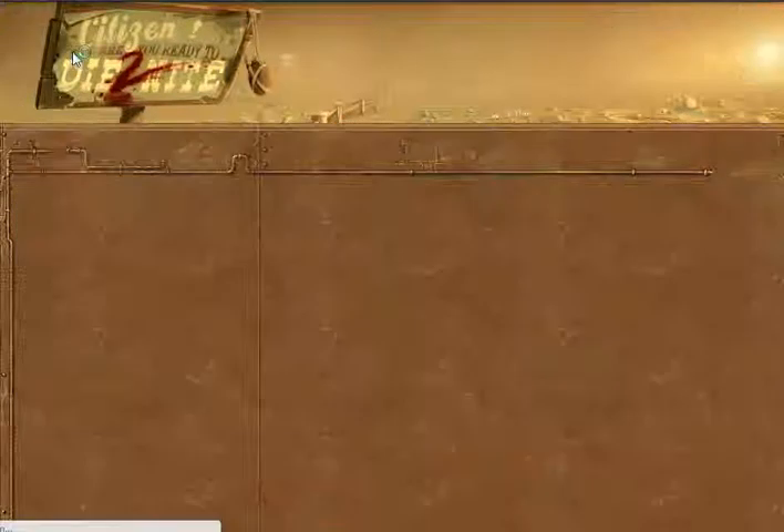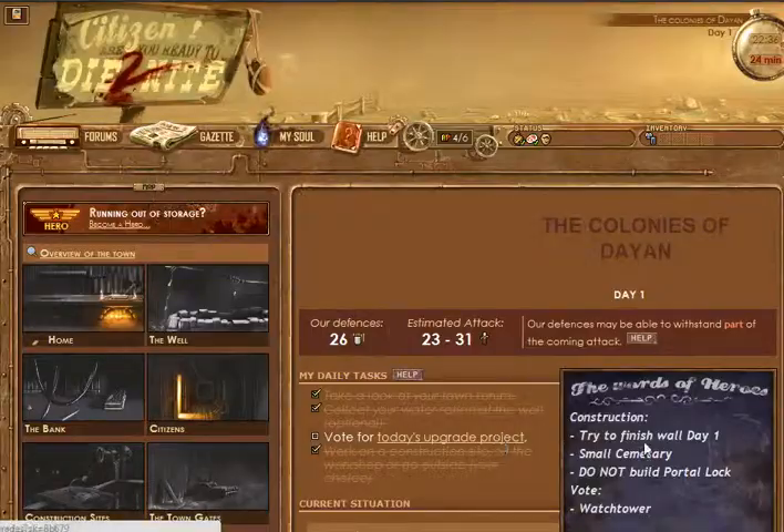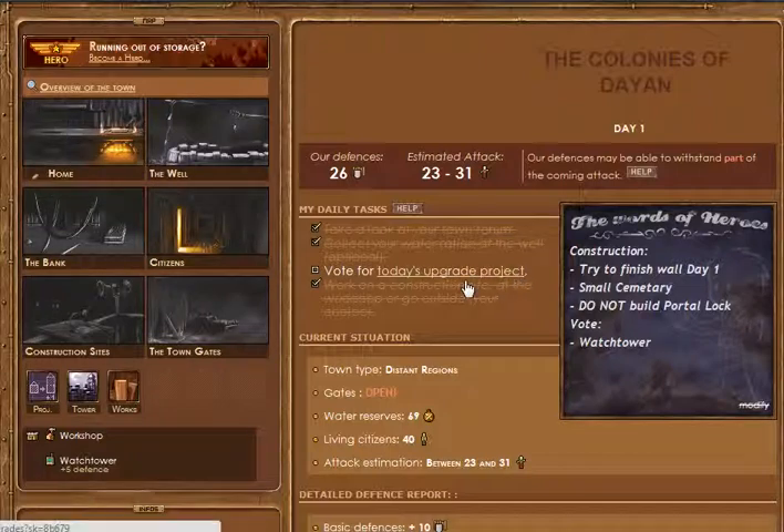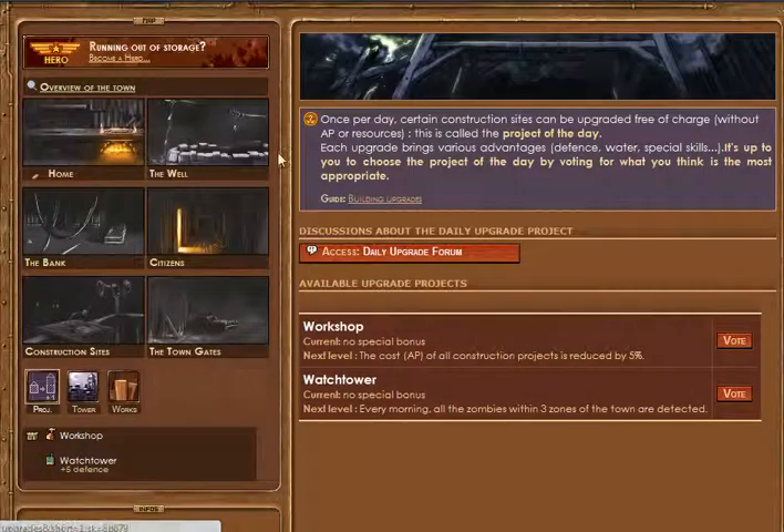I also forgot to mention - if you're a hero, you can use a perk to access a chalkboard where you can tell people what to do. It's really handy for citizens who mindlessly go around without direction.